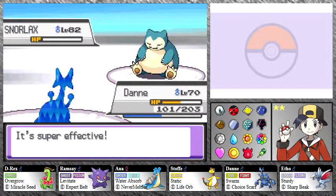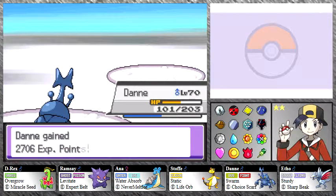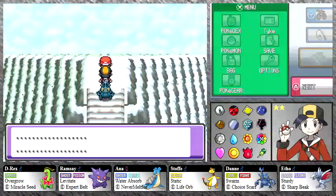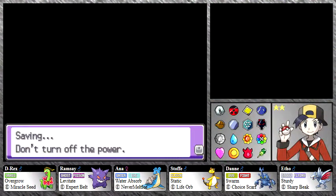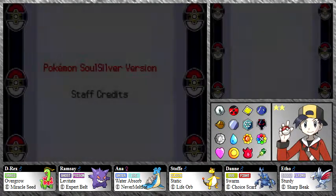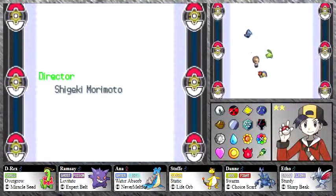We have taken down the master of the Kanto region — Red — whom we played as in our last Let's Play of Pokemon. He doesn't say anything because he's a silent protagonist. We would've gotten thirty-three thousand six hundred dollars if we'd had an Amulet Coin on someone. Roll the credits! Well — that's pretty much it for this Let's Play.